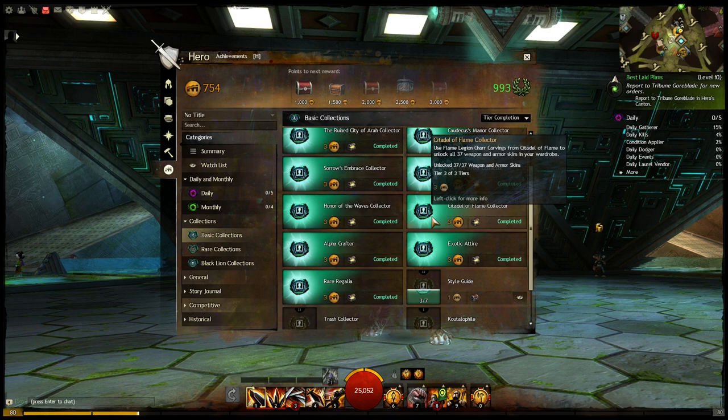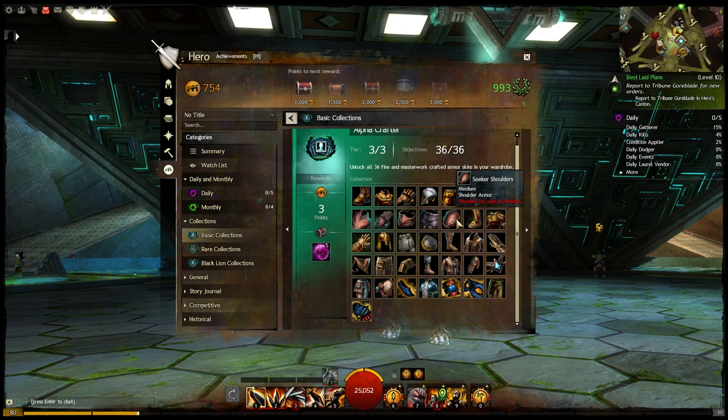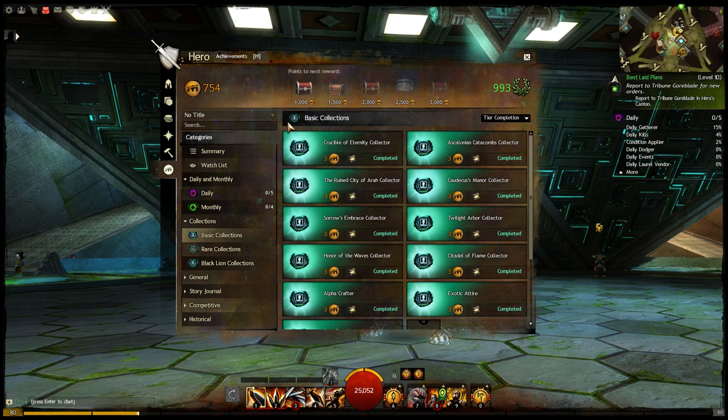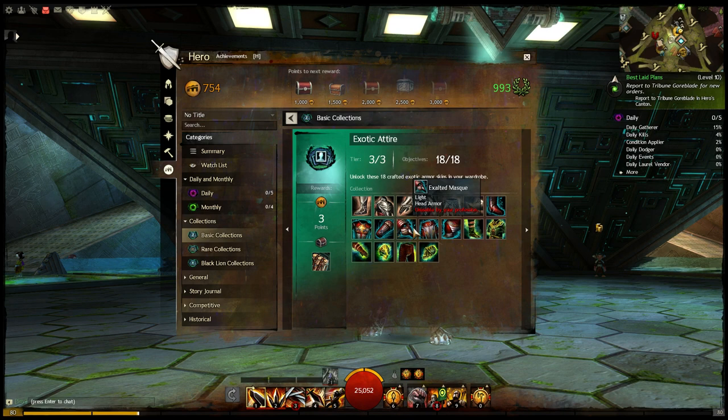If we get past all of the dungeon ones, we're going to come up to the Alpha Crafter. This one is for unlocking 36 Fine and Masterwork Crafted Armor Skins in your wardrobe. The reward here is just five Globs of Ectoplasm and three Achievement Points — nothing too exciting, but that's another one of the collections.